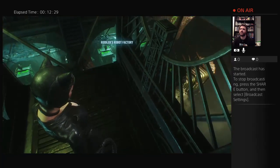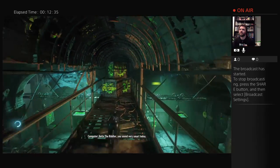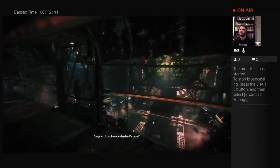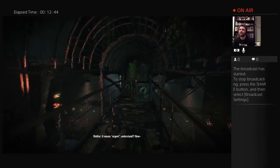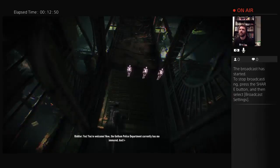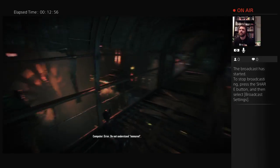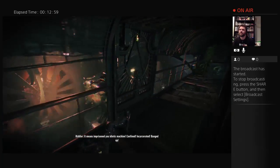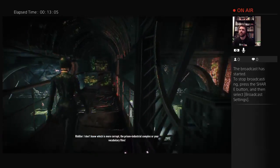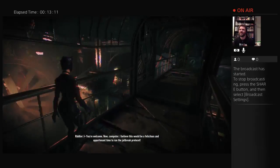Here's my location — Robot factory. Computer. Is I your master? Hello, the Riddler. You sound very smart today. Thank you, computer. But this is a matter most exigent. Error — do not understand. It means urgent. Understand? Thank you, the Riddler. Yes, yes, you're welcome. Now the Gotham Police Department currently has me immured. Error — do not understand. It means imprisoned, you idiotic machine. Confined. Incarcerated. Banged. I don't know which is more corrupt — the Prison Industrial Complex or your vocabulary files. Thank you, the Riddler. You're welcome.